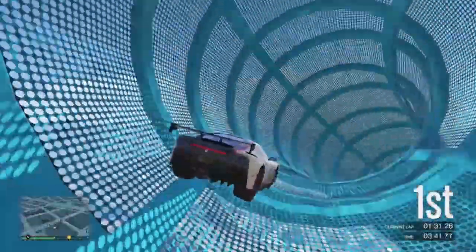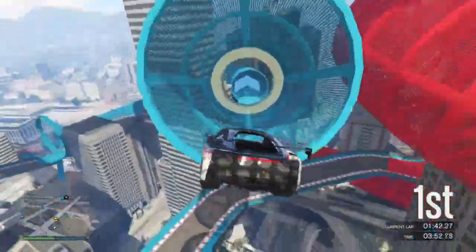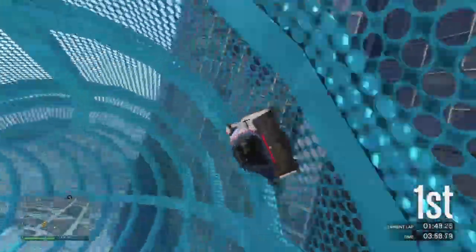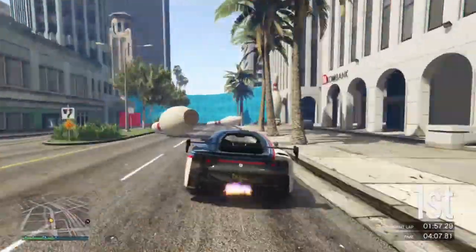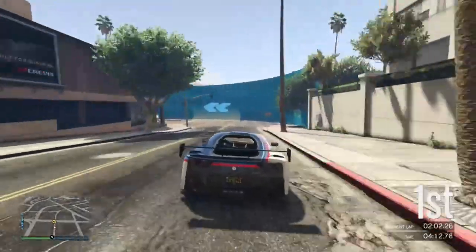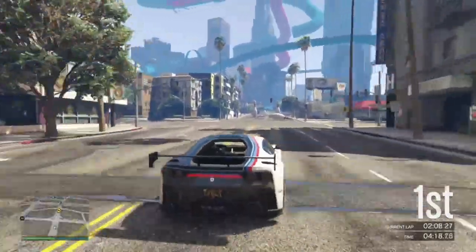That brings us on to the next part: curb boosting. If you consistently go on and off of a sidewalk or the apex — the white and red lines you get either side of the track — bumping on and off of them constantly will give you a little boost as well. This is why I mentioned doing it in the tubes around the corner, because the bumps boost your speed. Don't believe me, go ahead and try it yourself. Curb boosting works, everyone does it.